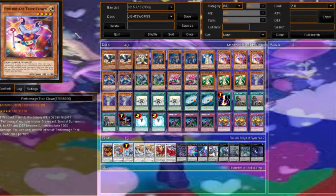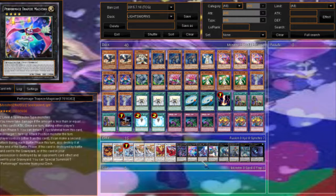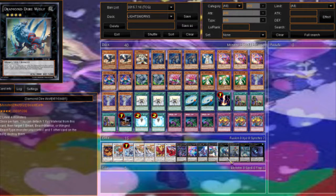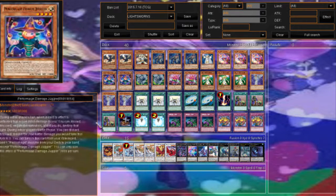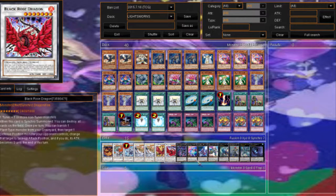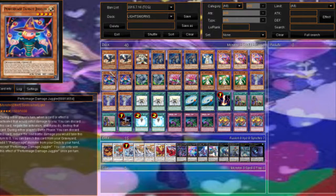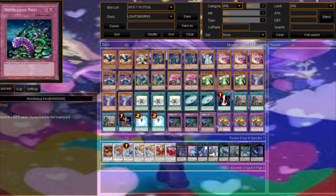The thing I want to point out is I am not running Minerva — not running the XYZ — because Minerva is a prize card, so it's really hard to get. We won't be seeing any until people win YCS's, and then it's going to be very expensive to obtain. So if you want to build a Lightsworn deck, don't expect Minerva. Once you get her, you can put two or three in the extra deck and change some things in the main deck, like running Needlebug Nest to mill more quickly.